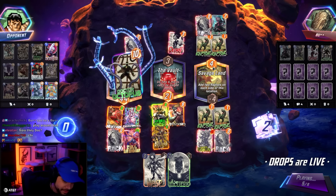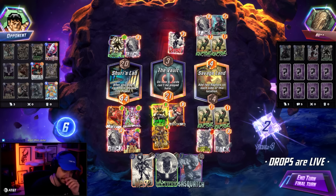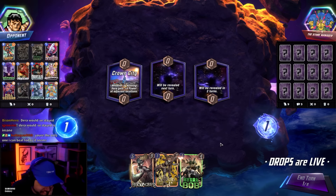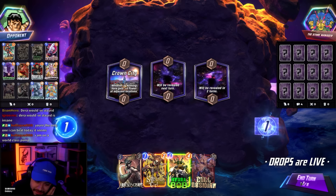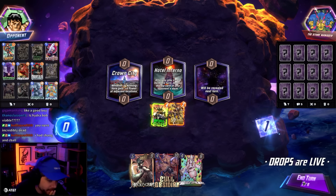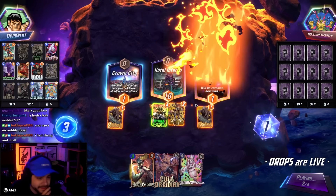In what world did he not draw the two cards that win it for him? Not this world — I should leave. He had Chi and Ball — yeah, that's what I was saying. Makes sense.